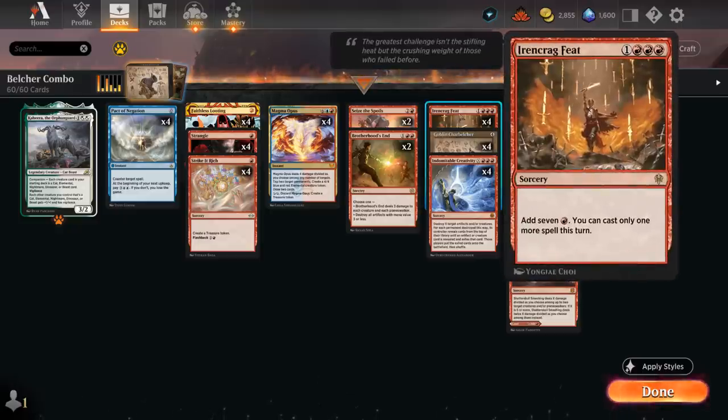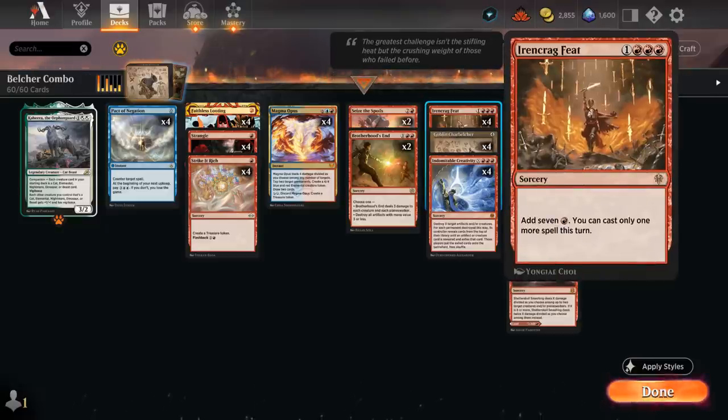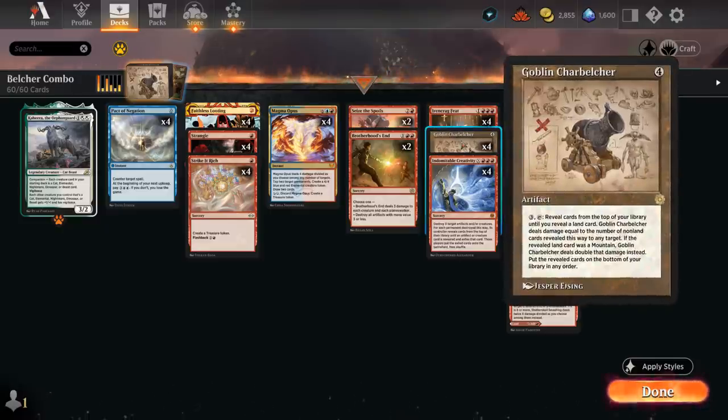That's where Ironcrag Feat comes in handy. It's a 4 mana sorcery adding 7 red mana to our mana pool, but we can only cast one more spell this turn. That leaves enough mana to play Charbelcher and have 3 leftover mana to activate it to one-shot the opponent. So that can speed up the kill by one whole turn, which can make a world of difference in a format as fast as Historic.